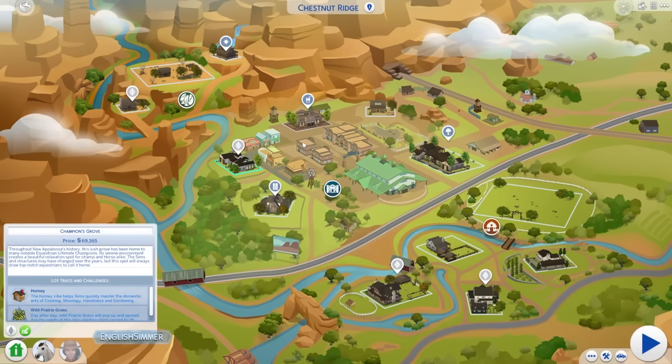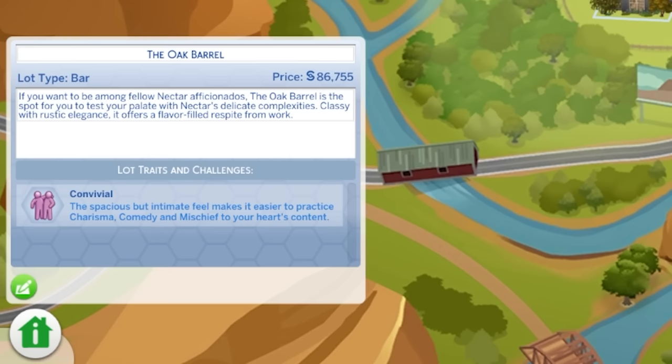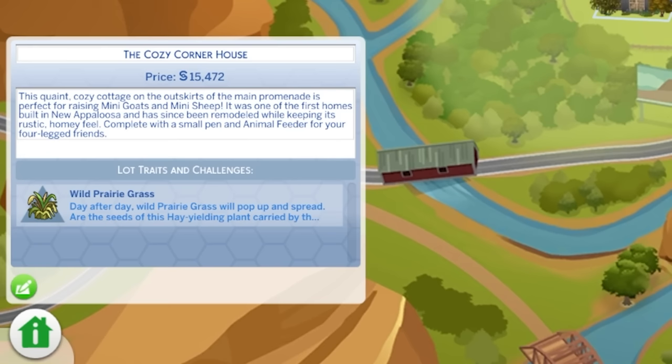The bar is called the Oak Barrel — if you want to be among fellow nectar aficionados, it's the spot to test your palate with nectar's delicate complexities. Classy with rustic elegance, it offers a flavour-filled respite from work. The empty residential is Cozy Corner House — a quaint cottage on the outskirts of the main promenade, perfect for raising mini goats and mini sheep, complete with a small pen and animal feeder.